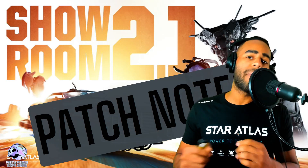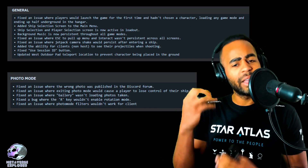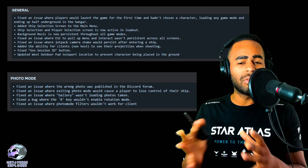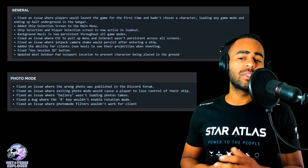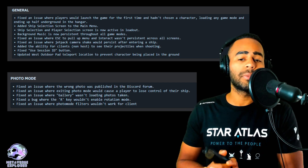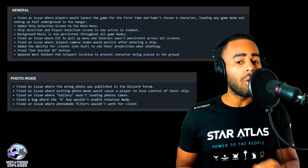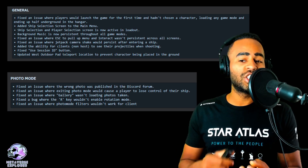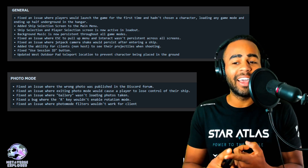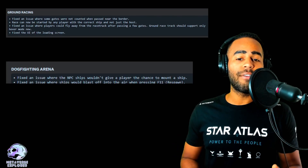The first major thing are the patch notes. Let's have a look at them. They are slightly lower res, but I'll quickly run through them so we can get a general idea. For the general bug fixes — most of them are bug fixes, but some are new features. For example: fixed an issue where players would launch the game for the first time without having chosen a character, loading any game mode and ending up half underground in the hangar. Added ship selection screen to the main menu. Added ship selection and player selection screen in active and loadout. Background music is now persistent throughout all game modes. Fixed an issue where the jetpack camera would shake and persist after entering a ship. Added the ability for clients to see their projectiles when shooting. Fixed session IDs. Updated outdoor pad teleportation. In photo mode, they fixed a whole bunch of stuff.